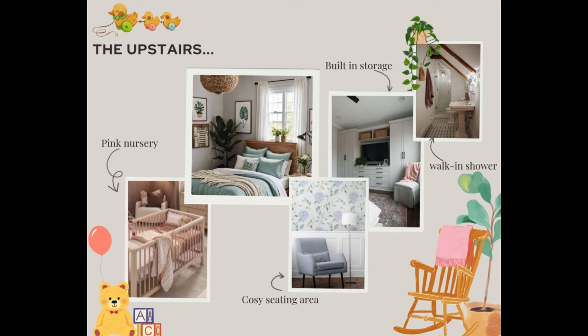Here's a quick peek at what the clients envisioned for that space. They wanted a pink-themed nursery for their child while sticking with a white and blue palette for their own room. They also wanted the new attic space to become a bathroom — a minimal design but with a big walk-in shower.